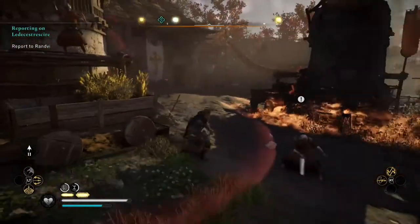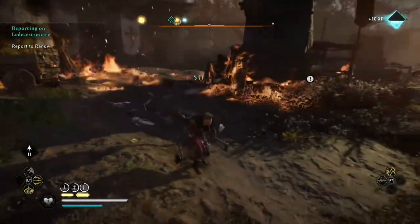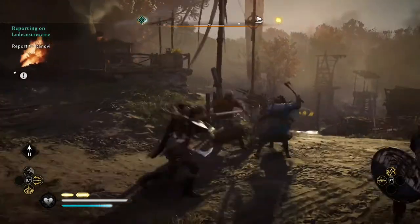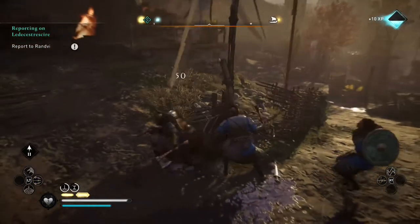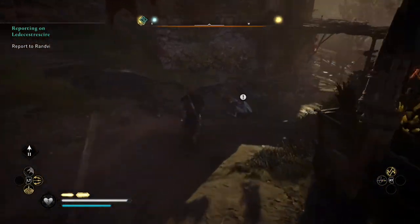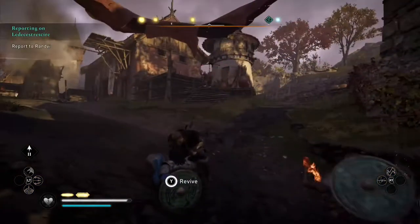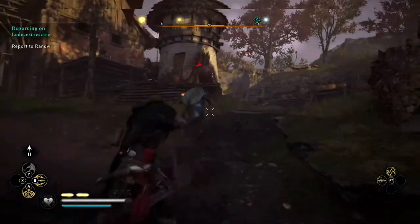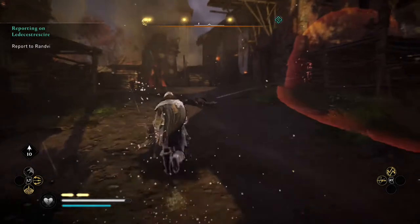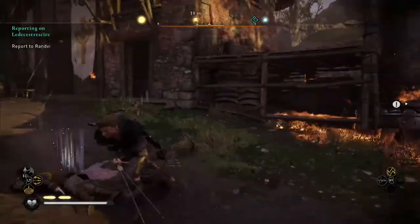An interesting feature which I really like in this raid is that you can blow things up. You can see that there's an area-of-effect there — I would prefer if the area-of-effect indicator wasn't in the game, though you can probably turn it off. Also right now one of my men is downed and I can revive him and help him get back up. It's another feature I really like — this game is full of little features which are quite cool.